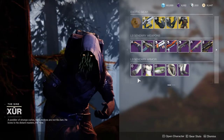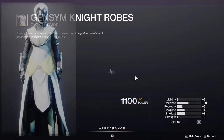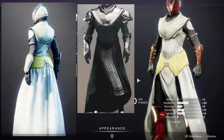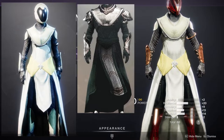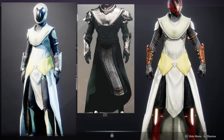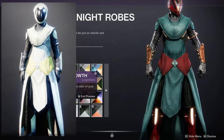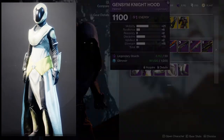As for the Warlocks, their set is pretty terrible in my opinion. I've never really been a big fan of the Jensen Knight set for Warlocks. But again, if you don't have the Season 3 Iron Banner ornaments, this is going to be your best bet since this armor is indeed the inspiration for those ornaments. It's probably the weakest version of the set overall.